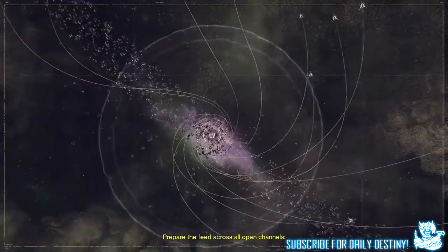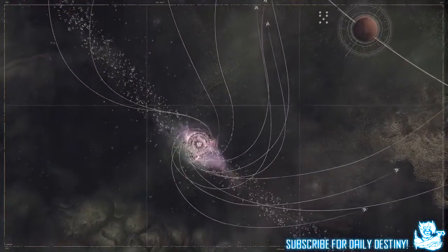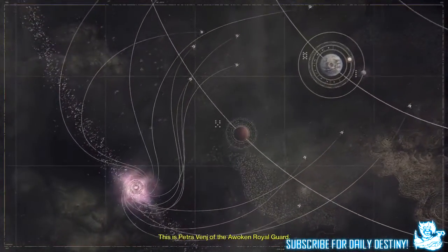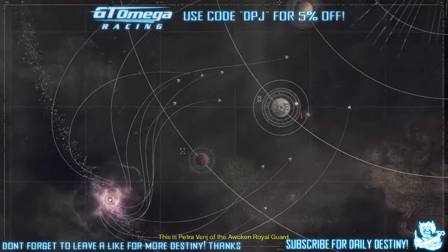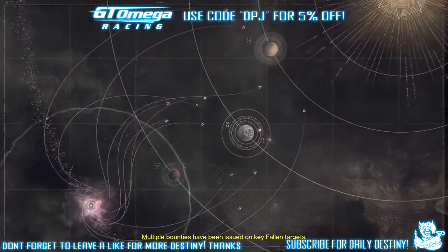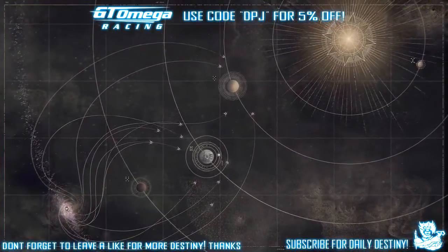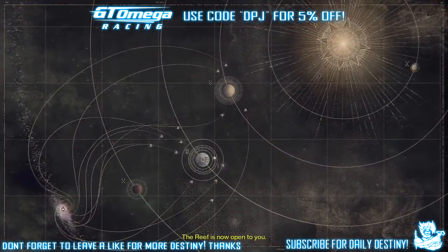Prepare the feed across all open channels. Attention Guardians, this is Petra Venge of the Awoken Royal Guard. Multiple bounties have been issued on key Fallen targets. The Reef is now open to you.